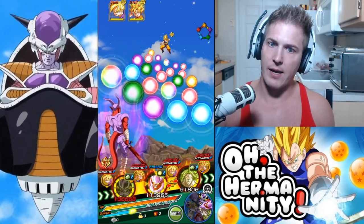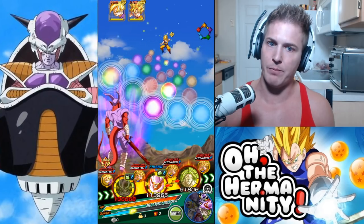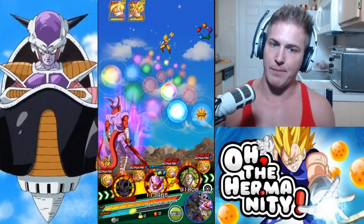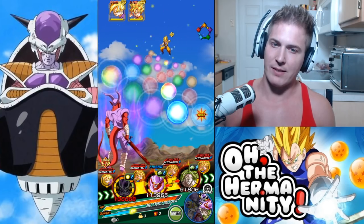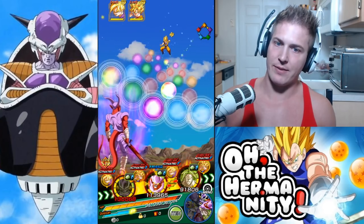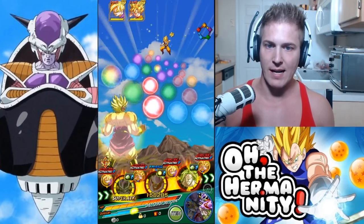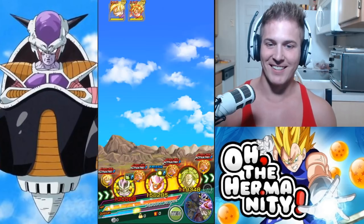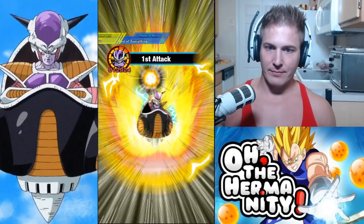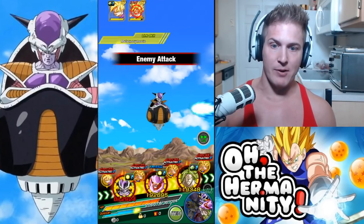Frieza will use these orbs, and if we can get those reds for Broly we should be good. It's hard to visualize how these orbs are going to drop. No, I don't think it's going to work out — well it might work out but I don't want to take that chance. Oh wow, I just screwed myself over — that's okay. Probably should have done the other way, we'll still live. I'm glad I didn't put Broly in front because he would have taken a lot more damage.